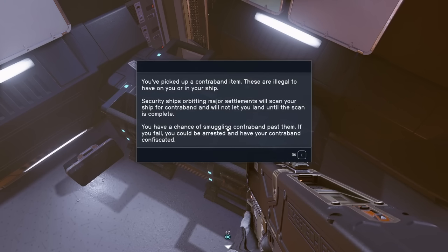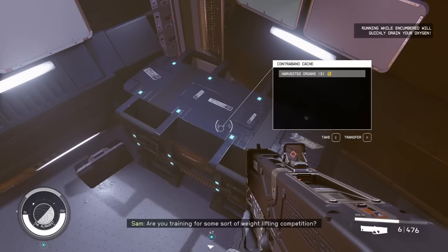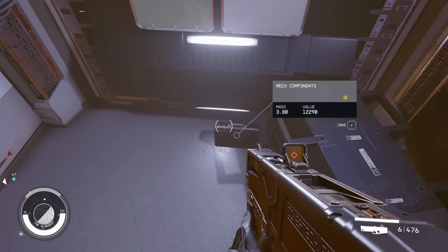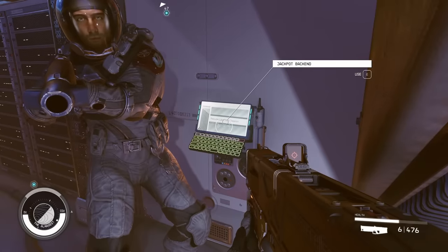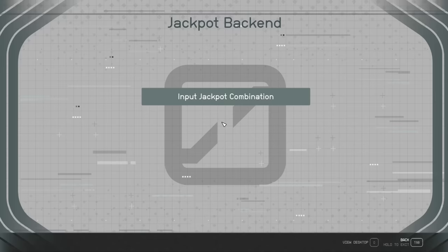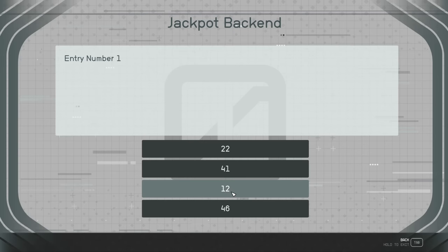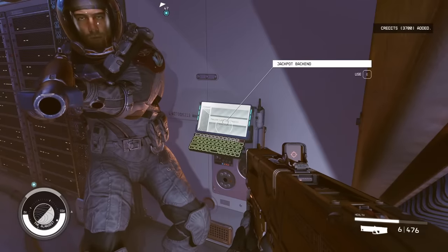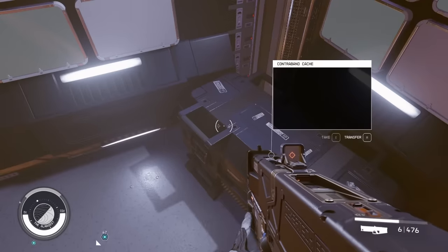This is where we're going to make the majority of our money. We do have to be careful not to get scanned. Pick up all the contraband and make sure to get the mech components. Then you can get into the jackpot back end — input that jackpot combination: 12, 19, 36, and 5. Then pay out the winnings. It's not a ton of money, but it's a nice little addition.